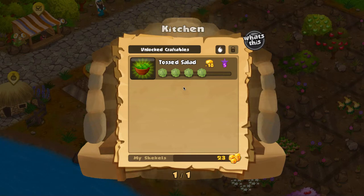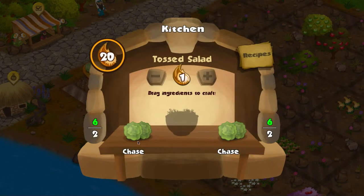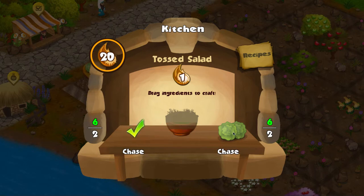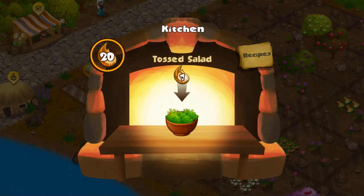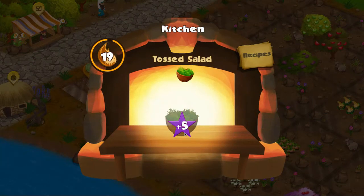The kitchen UI is probably one of the better UIs in the game. You select the recipe from the recipes list, and then you have two different ingredients that you need to drag in to make your craftable. Once those are queued up, the kitchen gets nice and warm and energetic, and you need to drag your energy in to complete that recipe.